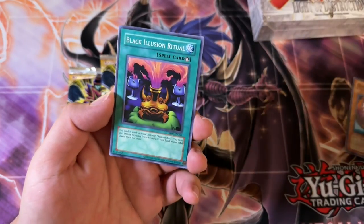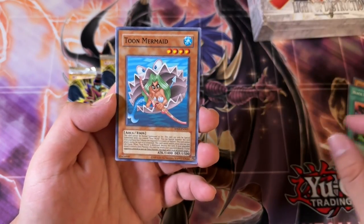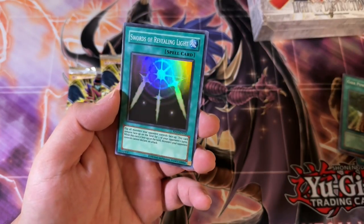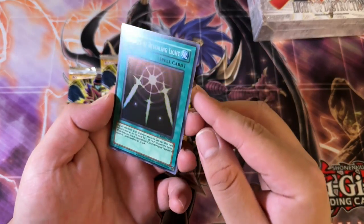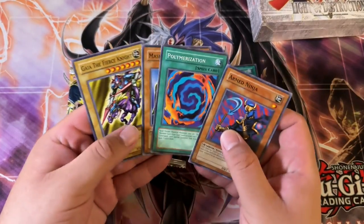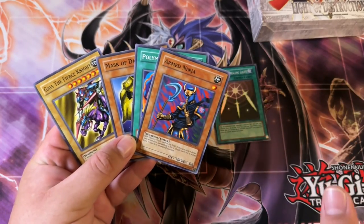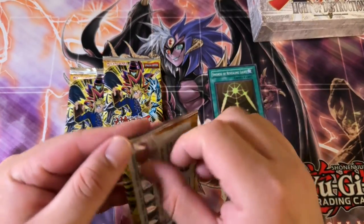Giant Germ. We got Black Illusion Ritual. I feel like this pack has something — like a foil. We got Toon Mermaid, Gaia Power, and then Swords of Revealing Light. These foils do warp. I've said that in the previous video — these foils definitely, don't leave them out. Put them in storage as soon as possible because they will be getting warped.